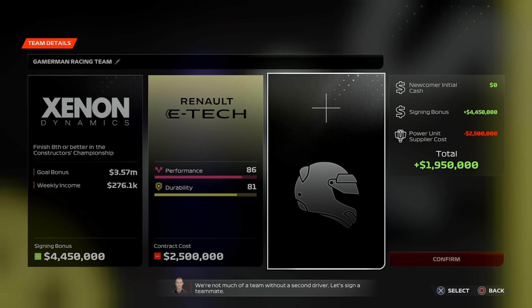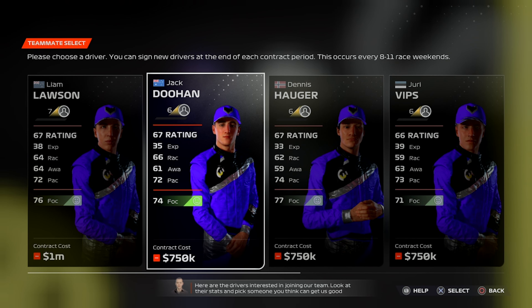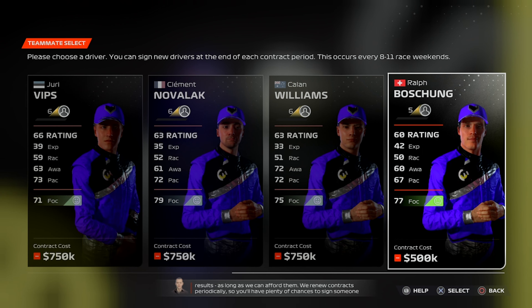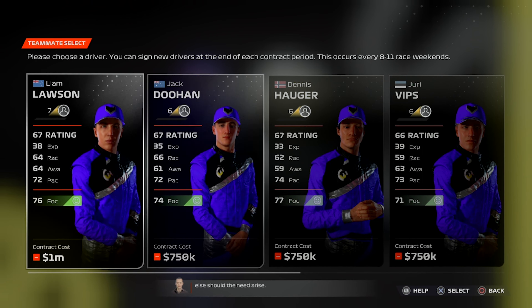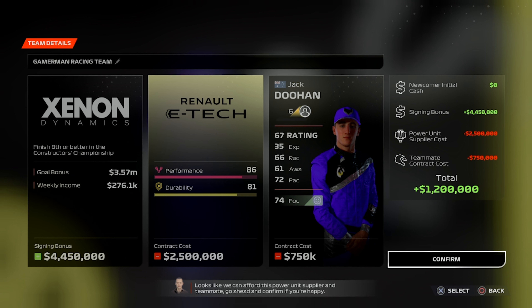We're not much of a team without the second driver, so let's sign a teammate. Here are the drivers interested in joining our team. Look at their stats and pick someone who can get good results, as long as we can afford them. We renew contracts periodically, so you'll have plenty of chances to sign someone else should the need arise. Looks like we can afford this power unit supplier and teammate.